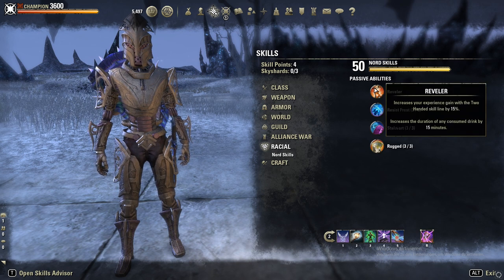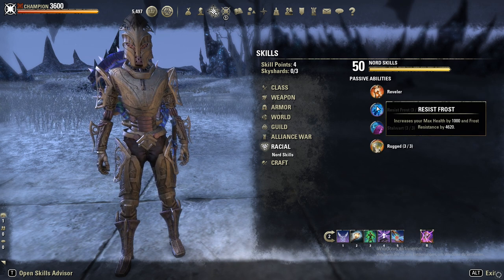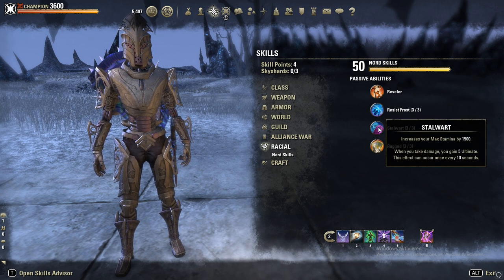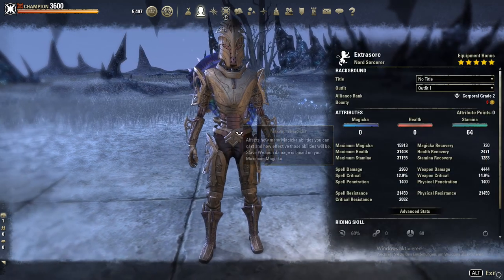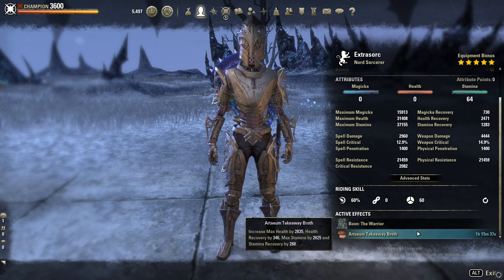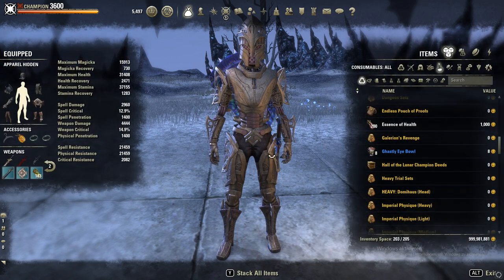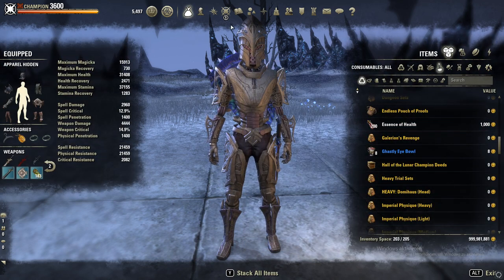This time I'm Nord, which is a little bit more tanky than Imperial — it gives 2.6k physical and spell resistance, so pretty nice. Same Mundus, same buff food, same attribute points. And again, the resistance potions — they are just too juicy, use them.